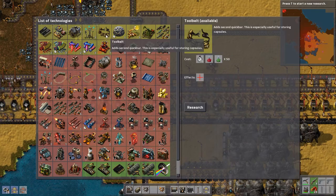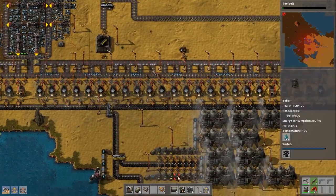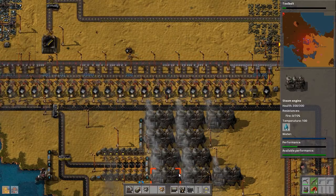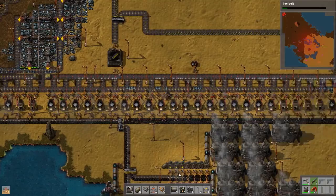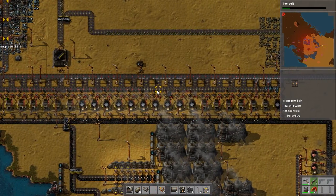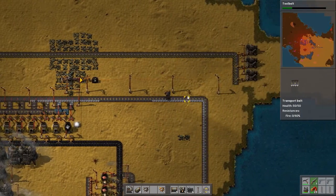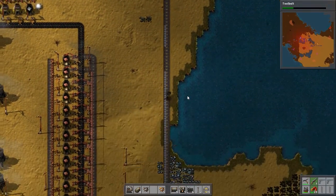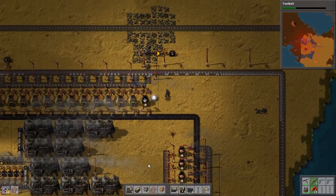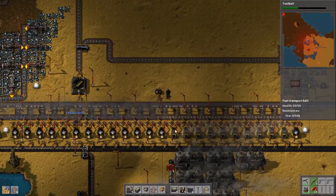We have advanced mineral processing. We're going to research tool belt next — that's going to be really nice; it gives you an extra quick bar. I've been kind of leaving science decisions to you guys. The interesting thing about science in this game is that once you automate science 2 versus science 1, you can basically get everything at that tier. Long-handed inserters — is there a faster version? I don't think you get faster long-handed inserters. You want to avoid using them in critical spots because they're significantly slower than regular or fast inserters.